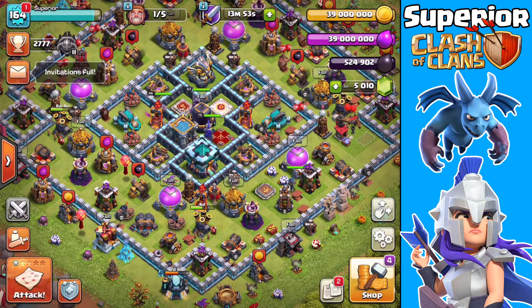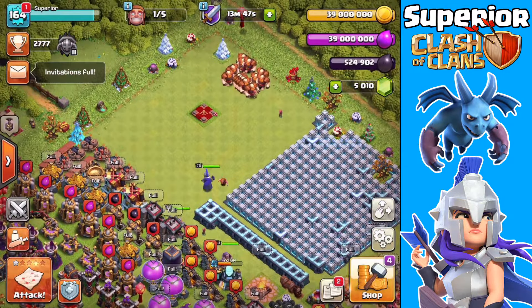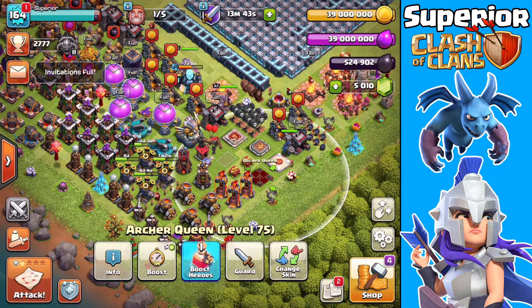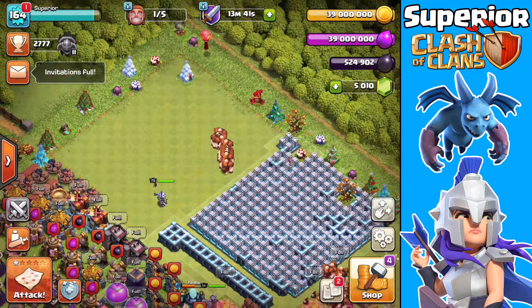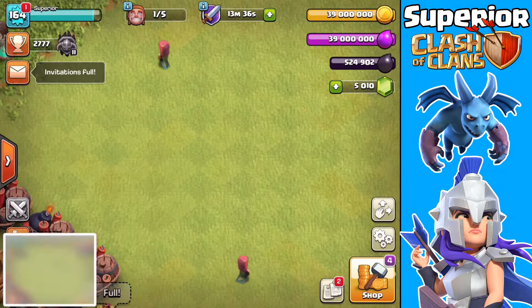We do have all the loot from last season — 39 million gold, 39 million elixir, and a ton of other resources: 524,000 dark elixir, and then of course a few gems. Everything's looking pretty cool. I'll just go ahead and take a quick screenshot of this right now, and then we'll be able to go ahead and spend the loot.